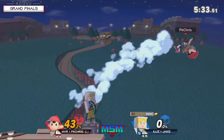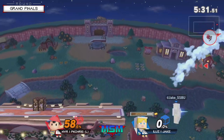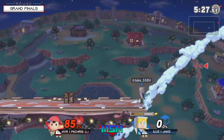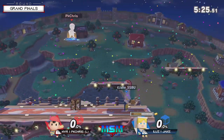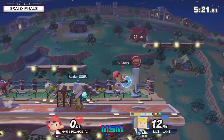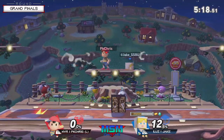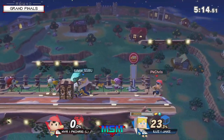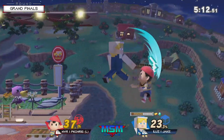Oh, what a great back air — double stock at 43 already. Oh he's gonna die — he's dead. He overshot the PK Thunder, and I respect the attempt because he also could have hit Jake. Unfortunately, look at the punish he just ate. The stock lead that Jake now has — that was beautifully executed. He caught his jump, forced him to go high.